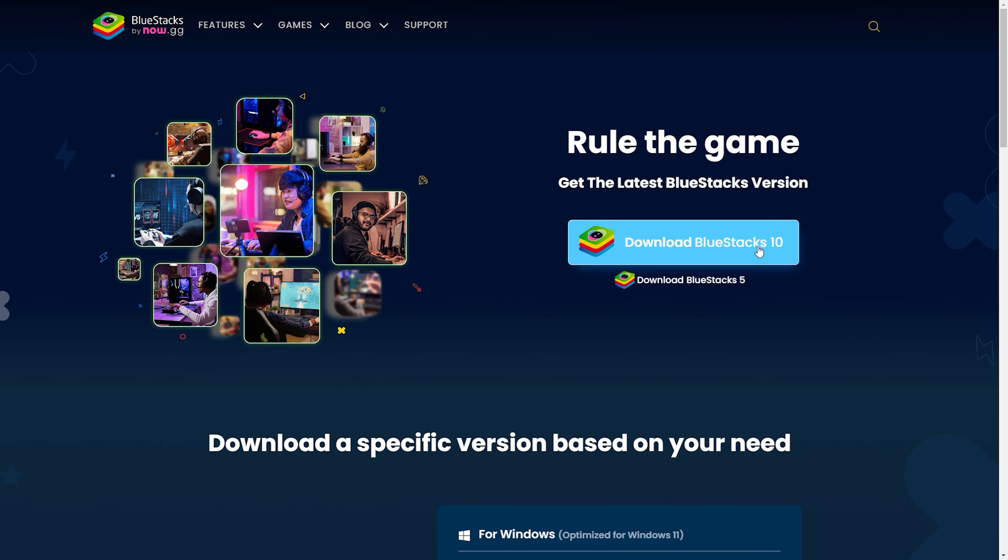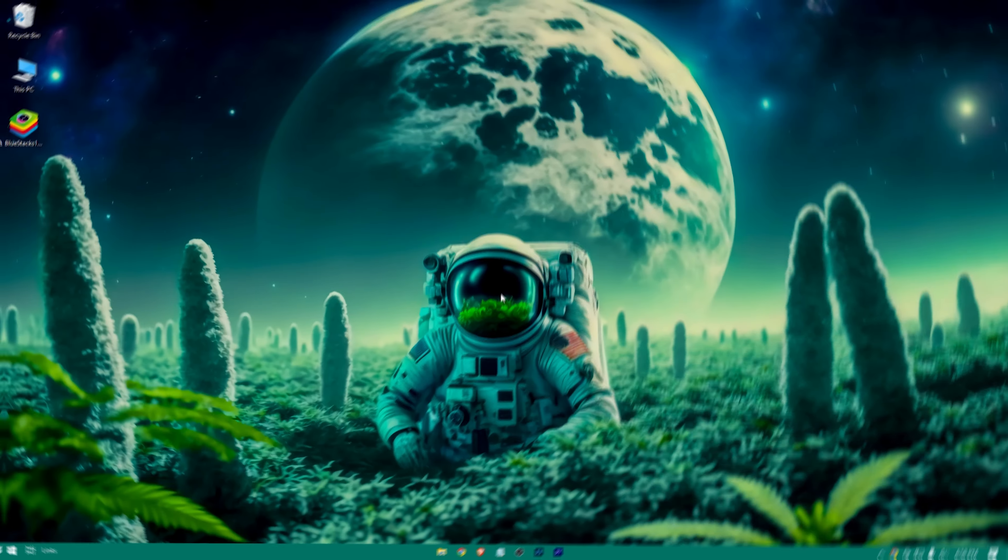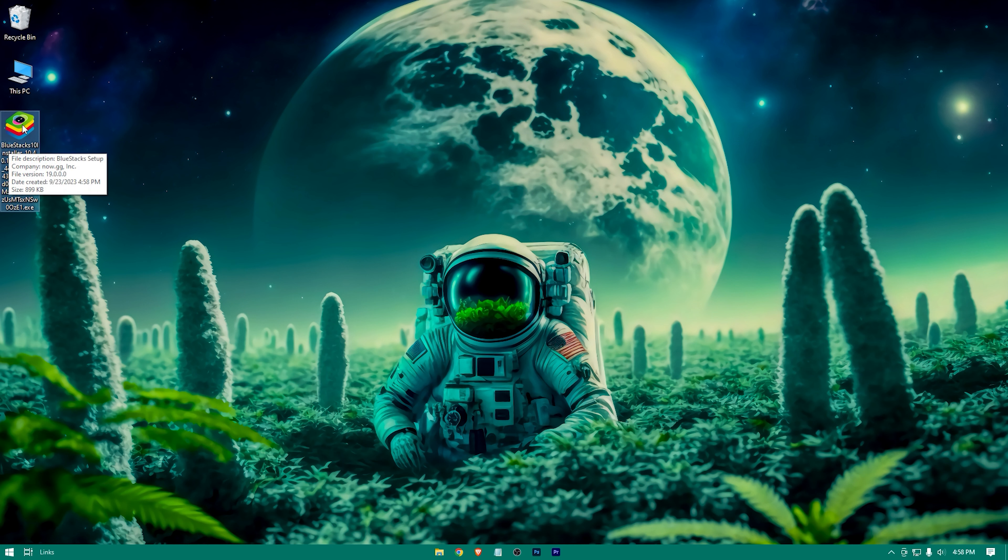Here, download the latest version. Here is the downloaded installer — double tap on it.